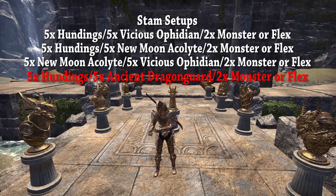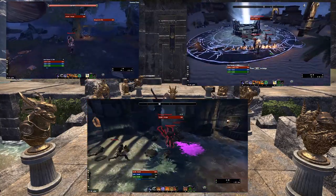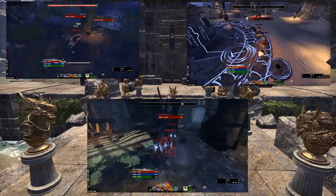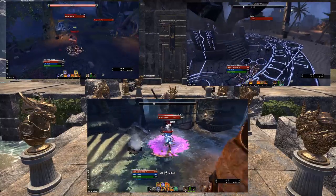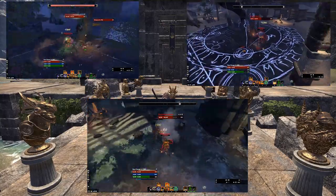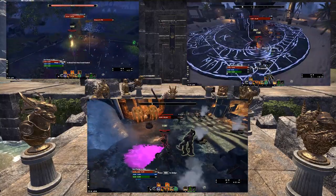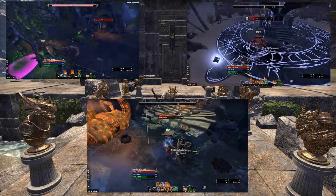If you can't craft either one, you can ask your friends or guildies to help you make them. Most people should at least be able to craft a set of Hunting's. I personally will be running 5 Hunting's and Vicious Ophidian or the New Moon setup with Vicious Ophidian on my streams if you ever catch me questing. All this build is going to ask of you is to get 2 Weapon Passives - Bow and Two-Hander - take 3 active abilities from both skill lines, and use the class skills you already have most likely unlocked.